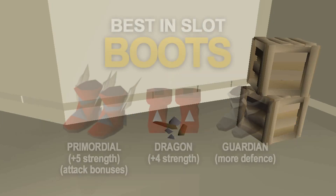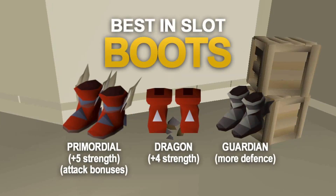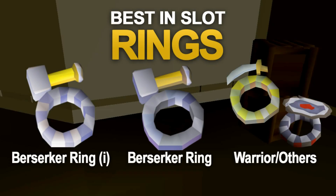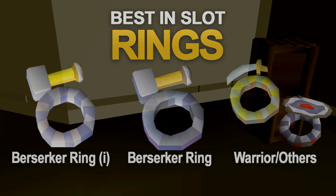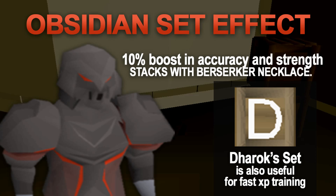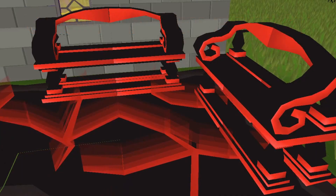For boots, climbing boots are great for very low levels, giving a nice strength bonus boost, and the best in slot are primordial boots with dragon boots in second. In the ring slot, the best item for training is the berserker ring imbued from the Nightmare Zone. With level 60 defense you can wear the whole obsidian set, which gives a 10% damage and accuracy boost to the melee obsidian weapons, and you can also wear the berserker necklace to increase that boost. Each obsidian piece gives a strength bonus, and the cost compared to bandos is very cheap.